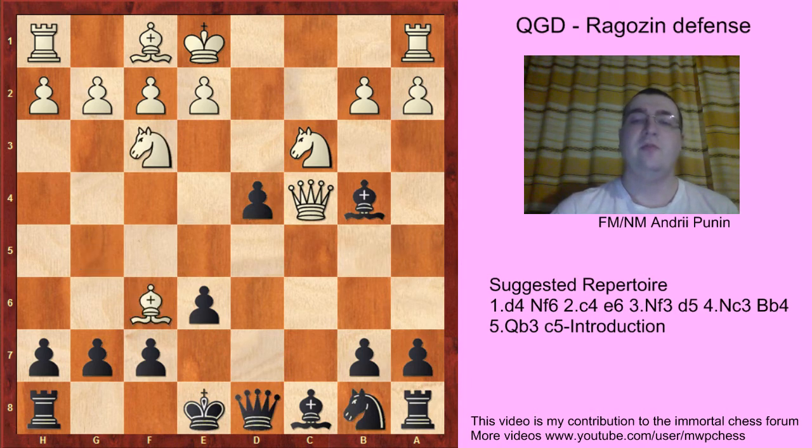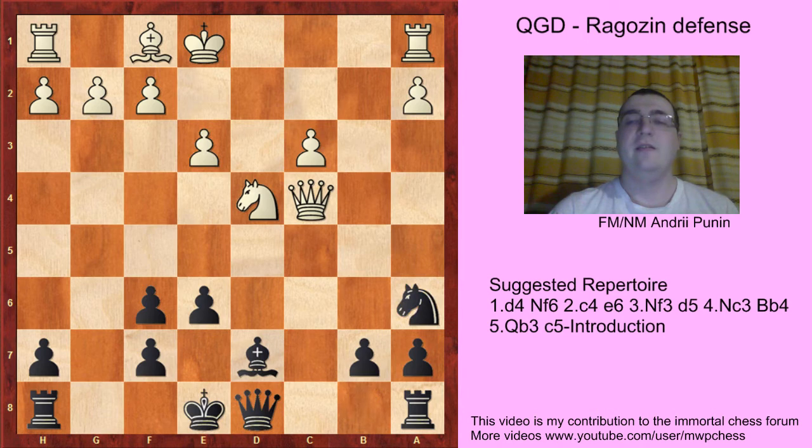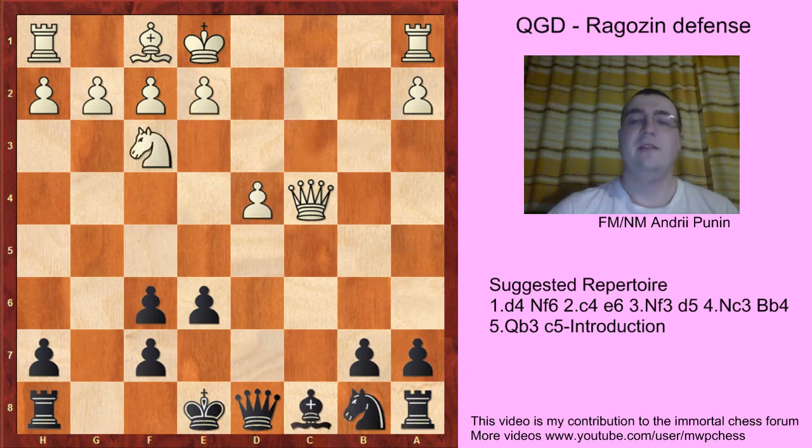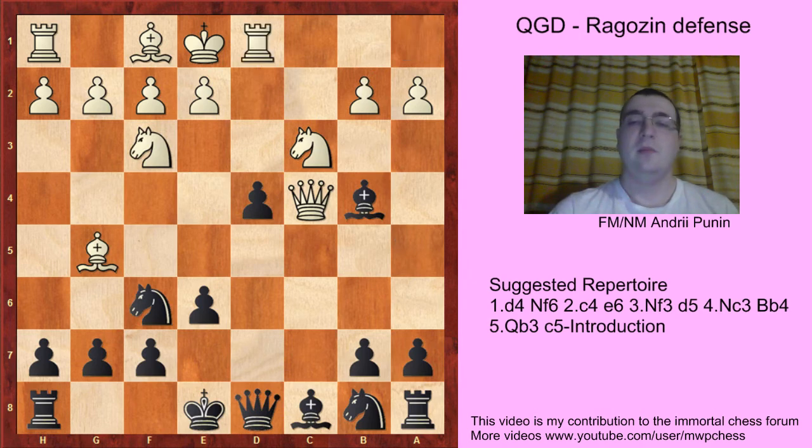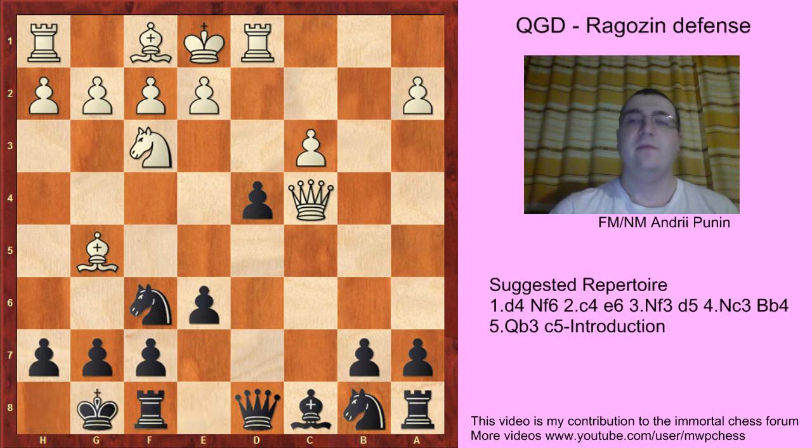If Bxf6 — remember our bishop hangs — so Bxc3, Bxc3 and gxf6. If Nxd4 then Bd7, e3 and Ne6 with an equal position. If cxd4 then Qa5 check, Nd2 and Bd7 — and this position is more or less equal. If Rd1 then Bc3 also, Bxc3 castles. If Rd4 then just Nbd7 and then Black wants Qa5. So cxd4 is better, but Bd7 — good move. And White can actually lose in one move by playing e3, Qa5.